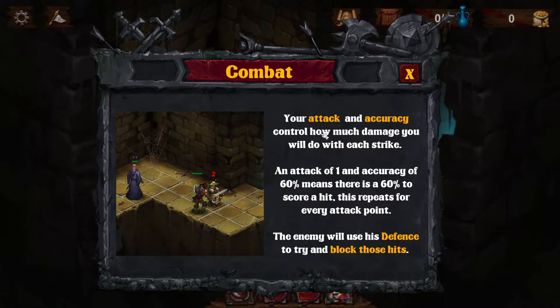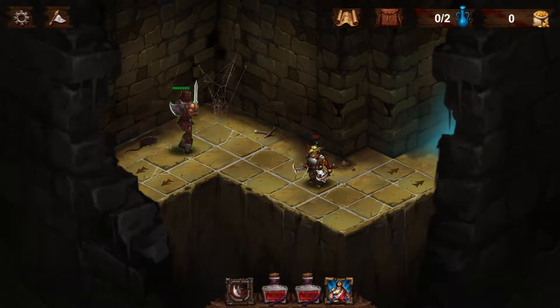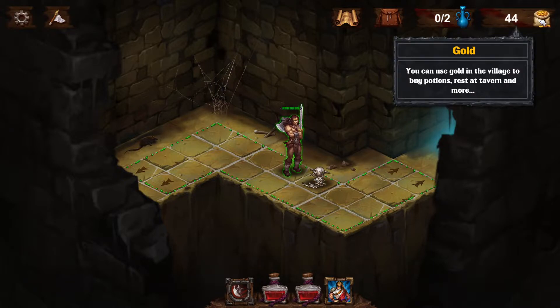Your attack and accuracy control how much damage you will do with each strike. An attack of 1 and accuracy of 60% means there's a 60% chance to score a hit. This repeats for every attack point. The enemy will use his defense and try to block those hits. So we have a goblin warrior — 20% to block, deals up to 1 damage. Let's go get him. Nice — pouch of gold coins, 44 gold.